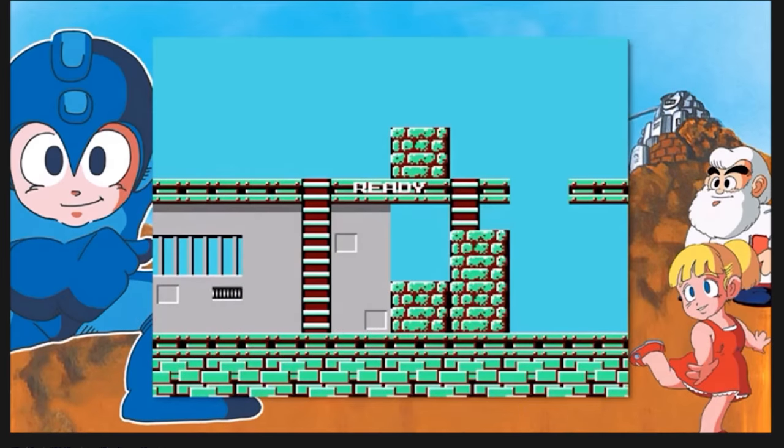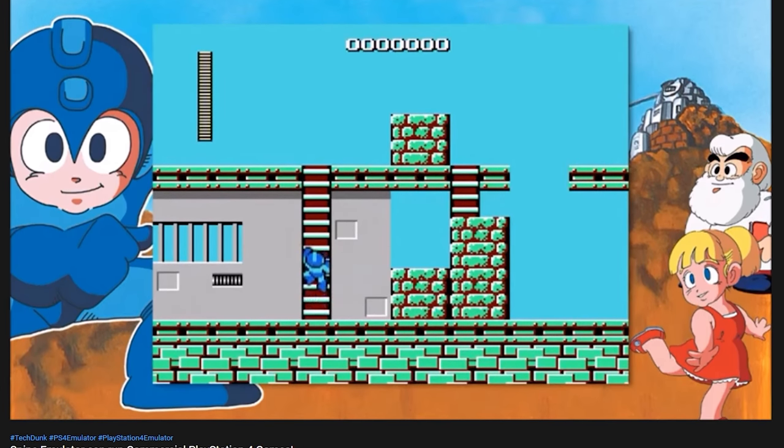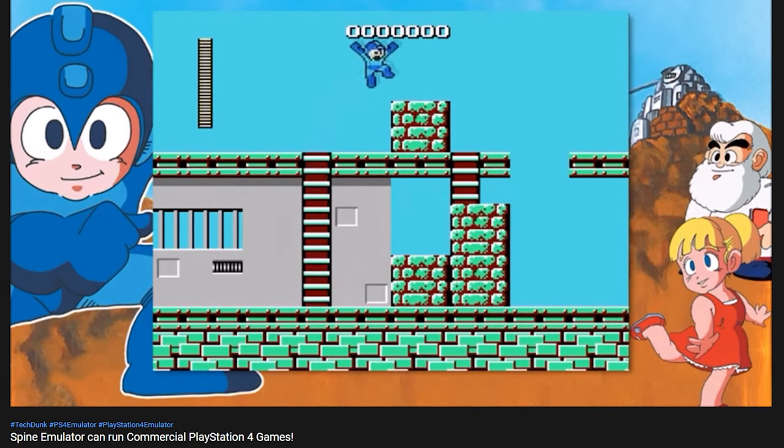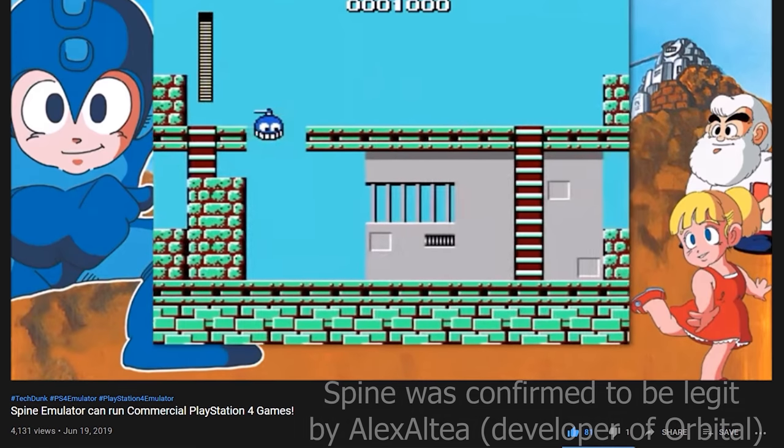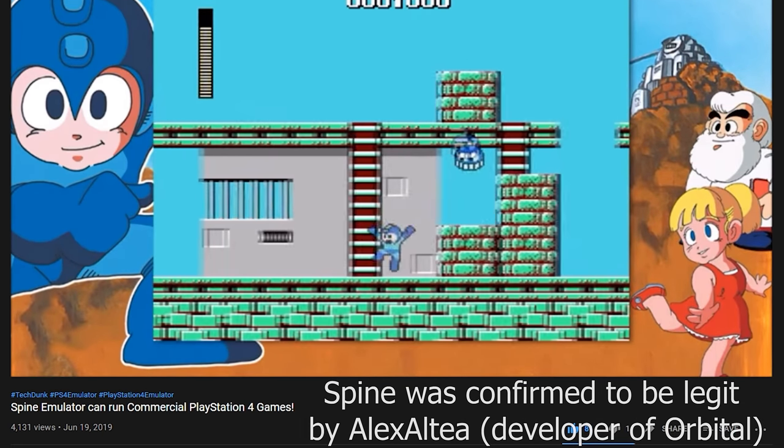The second emulator is Spine. Spine is very interesting because there isn't a lot of information known about it, and it is also closed source, so you can't look at the source code. There have been a few demo builds, and these were for Linux only — whereas most emulators first go with Windows or a cross-platform build. The first build was about a year ago, and it could run the Mega Man collection, with some great performance.